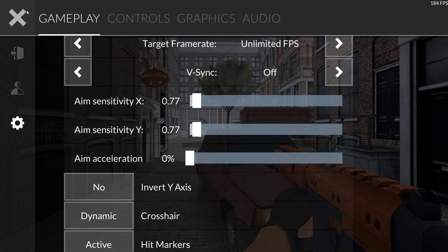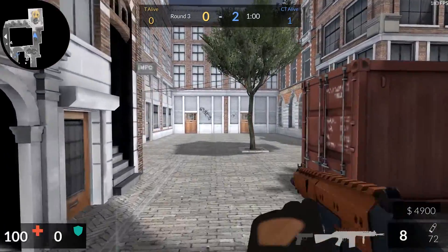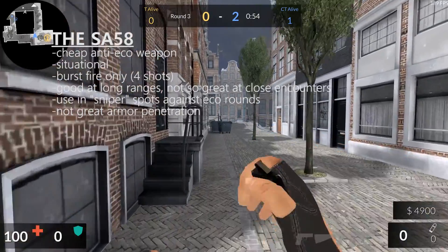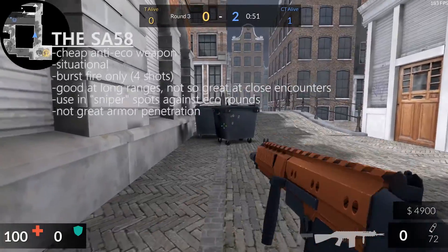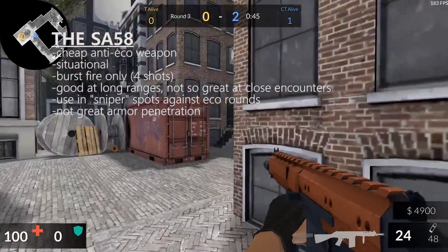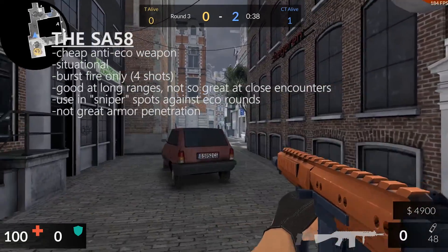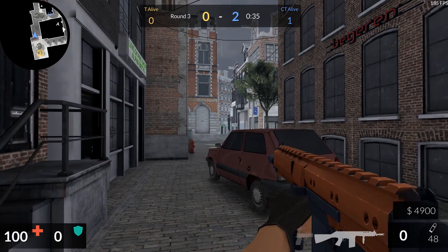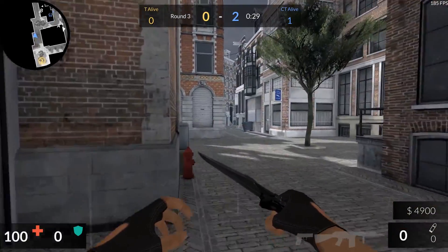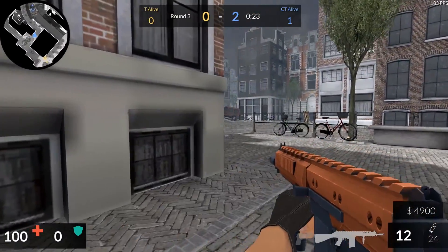Most first-person shooters have the option to switch between automatic and burst fire, but having burst fire only on a weapon really does limit what it can and cannot do. Each four bullets fired on the burst deal 25 damage to the legs. However, because of multipliers, you can deal up to 41 damage to the stomach and 100 damage to the head. Four bullets to the head is 400 damage. However, against armor, similar to the SMGs, this gun is quite lackluster. With only 60% armor penetration, you can't really do that much with this gun. If you miss the burst or only tag the person once or twice, you're pretty screwed.